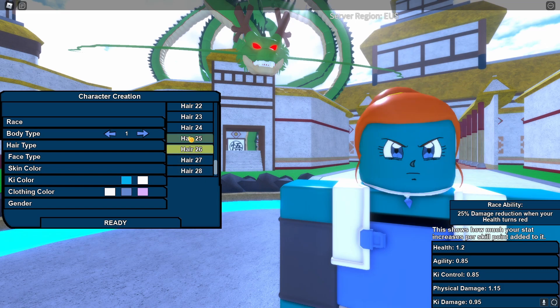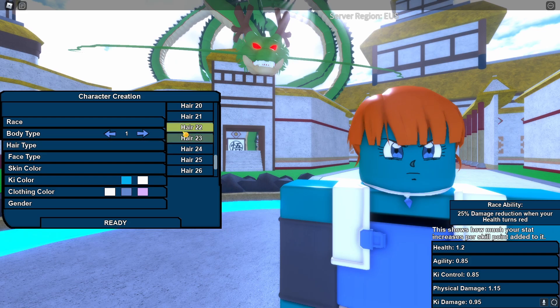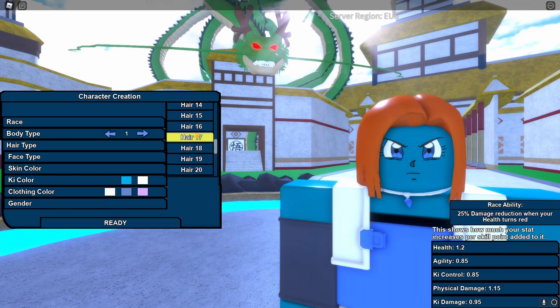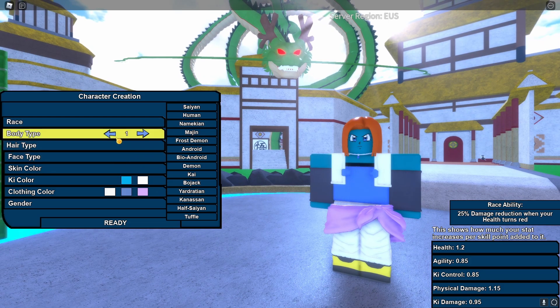Basically, if I die, the run is over and I have to restart. I can't leave the game while in combat, I can't receive any outside help from anybody, and I can't use time chamber or gravity chamber. I will also be in a private server so I don't get jumped or receive unwanted help.